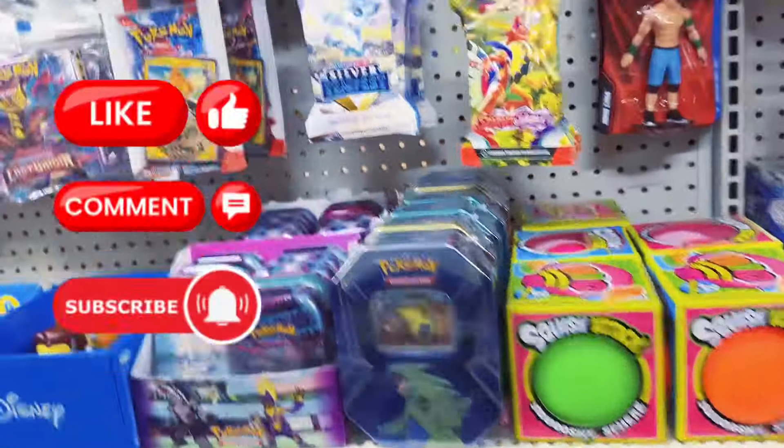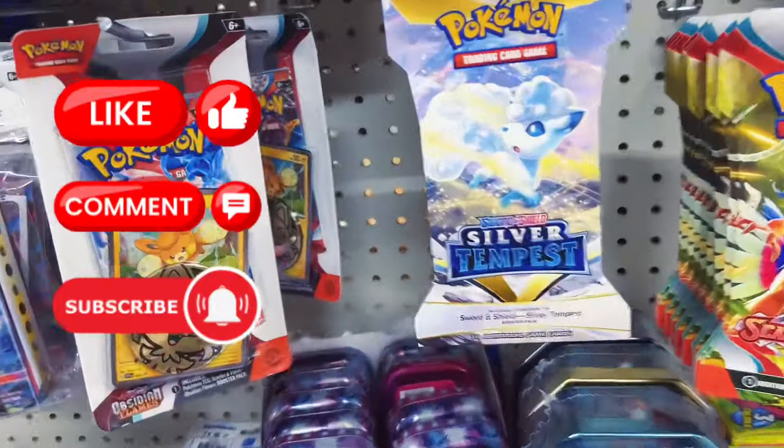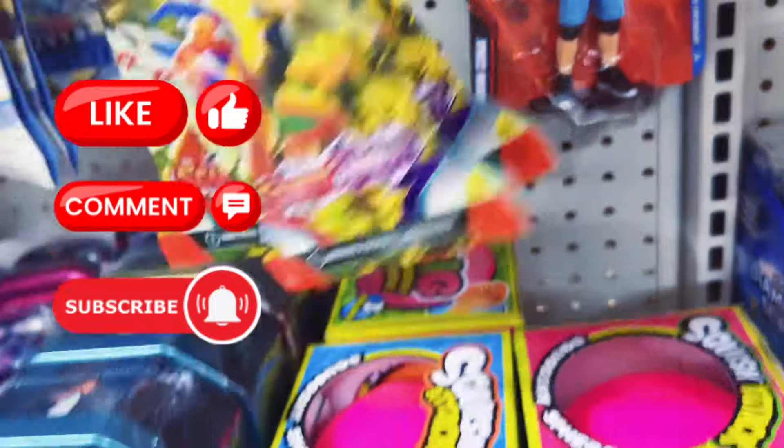It's poppin' my Poke people, it's your boy Pokepark, and today I took me a trip to Dollar General, let's see what we can find. Okay my Poke people, it's your boy Pokepark, here we are at Dollar General. Let's see what they got for the Pokemon section. We got some Obsidian Flame Checklane Blister, some Silver Tempest, Scarlet and Violet Base.